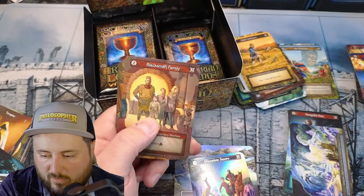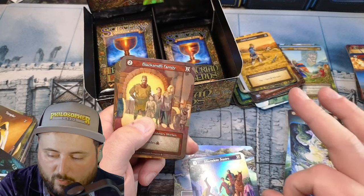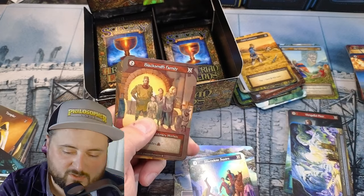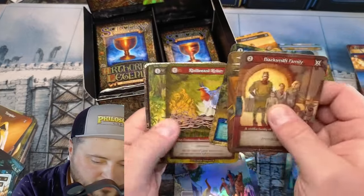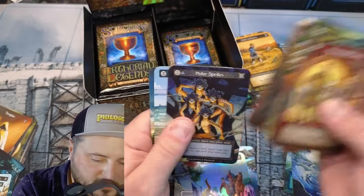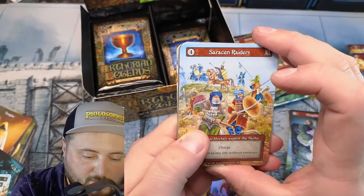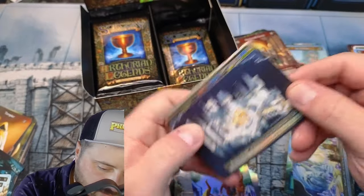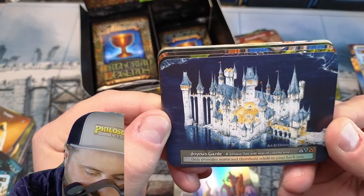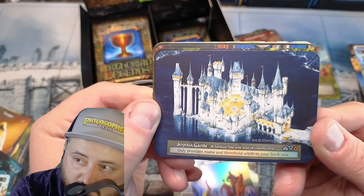Squeakers. Squeakers, Ruffians, Fishermen. The uniques are definitely the rarest of the rare. Briar Patch. Joyous Guard — only provides Mana and threshold while in your back row. Look at how beautiful that is guys — look at how beautiful the whole — all the Brambles.